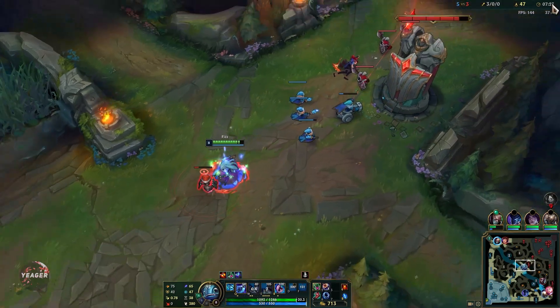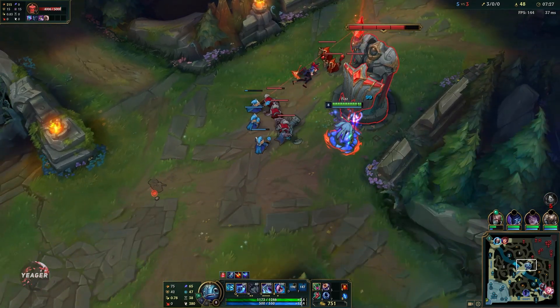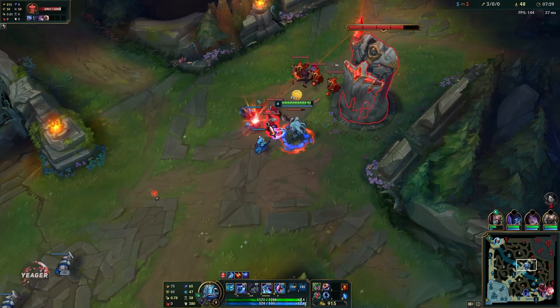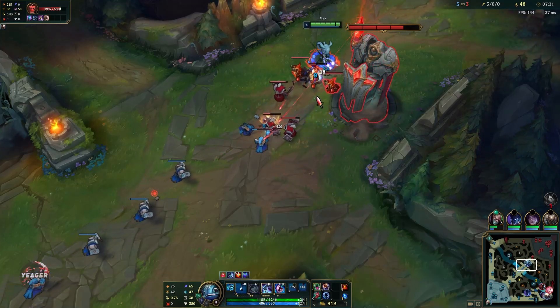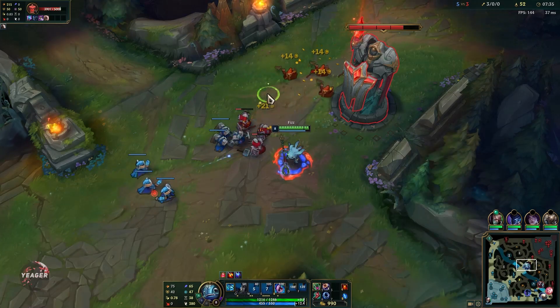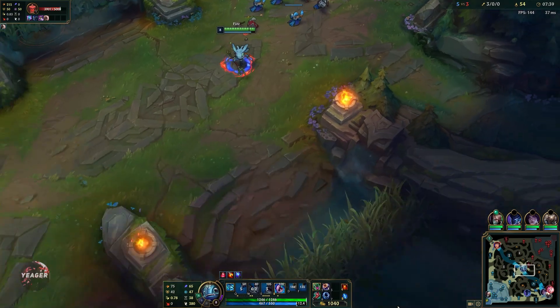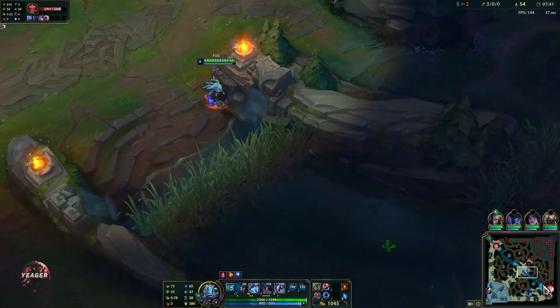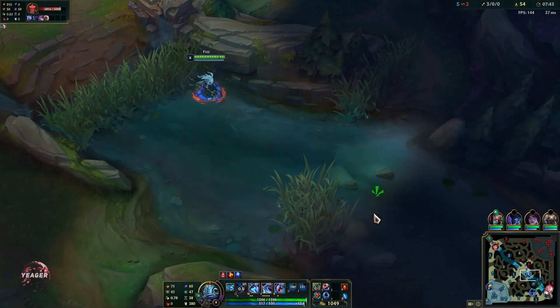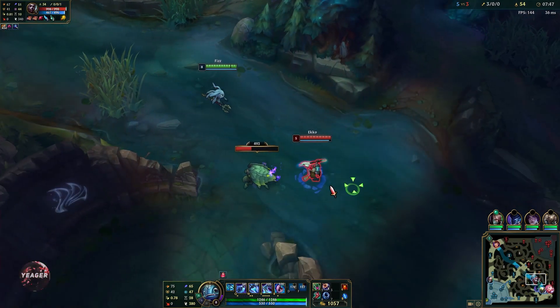Always max W second after your E — never do the Q max second, that's really bad. When you want to push waves, auto attack all of the minions a couple of times and then E to finish them off. If you don't max your E first you lose all of your wave clearing capabilities, so you're pretty much not a mid laner at that point.